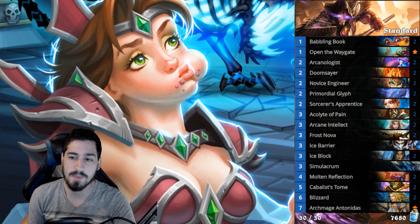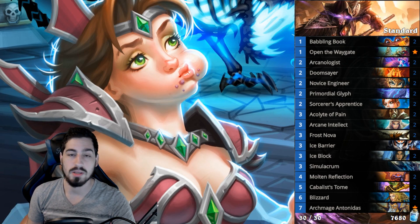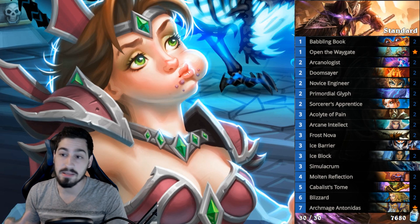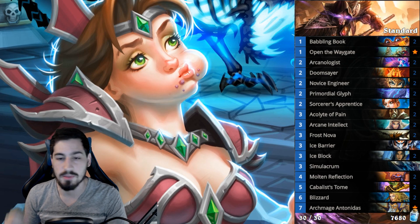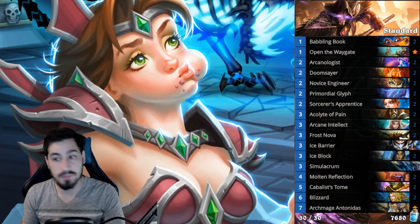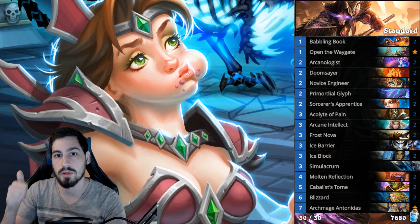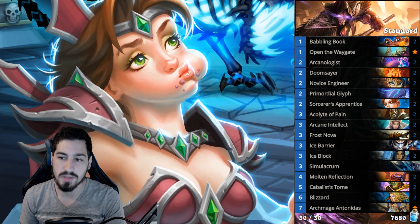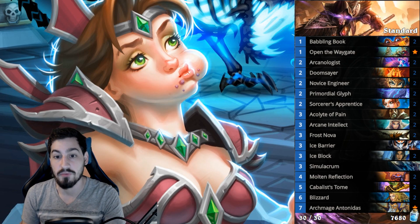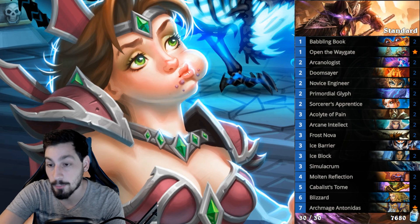Quest Mage has seen a lot less play since Tempo Rogue and Hunter have taken off — I've maybe seen one Quest Mage in the past week and a half. This deck loses to aggro almost 90% of the time because it doesn't run Volcanic Potion, Frostbolt, Firelands Portal, or Flamestrike — it's built to beat control decks. Against Warrior, Priest, or Jade Druid it farms those matchups, but right now aggro is popular, so Quest Mage vanishes until the control meta comes back. It's still a deck you need to be aware of.